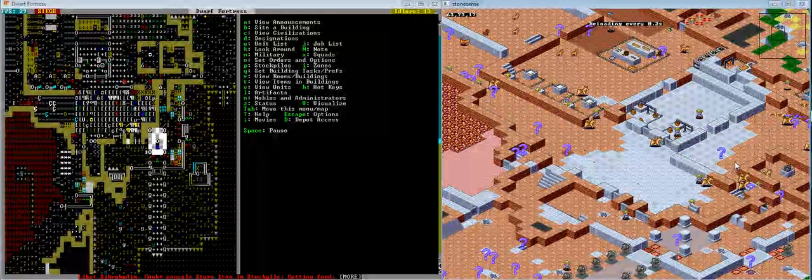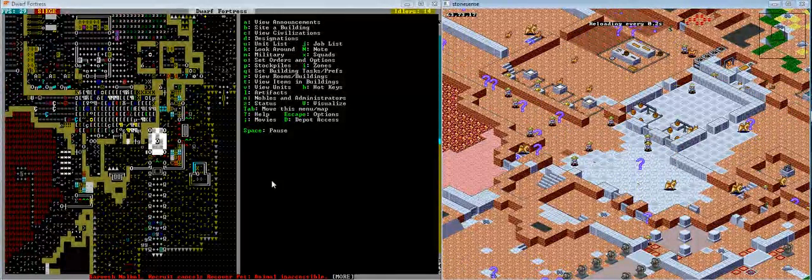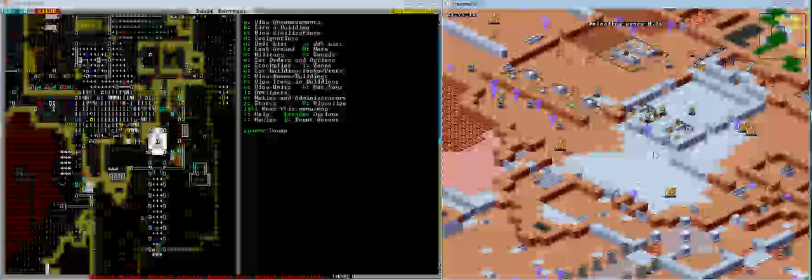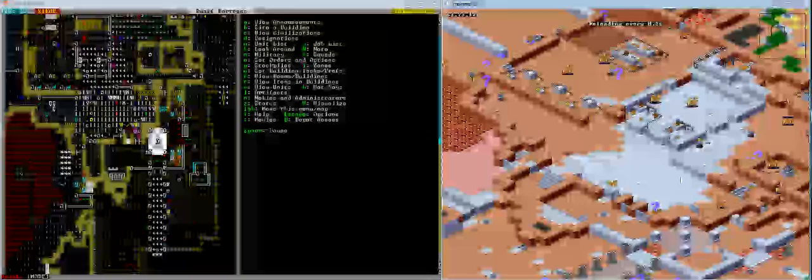And here you've got goblins, which are not sprited yet. But considering such an early build of Stone Sense, they will be soon — currently massacring things throughout Hall Traded. Fun times.